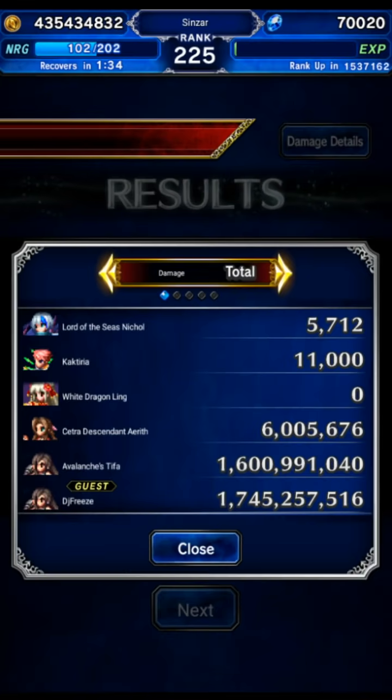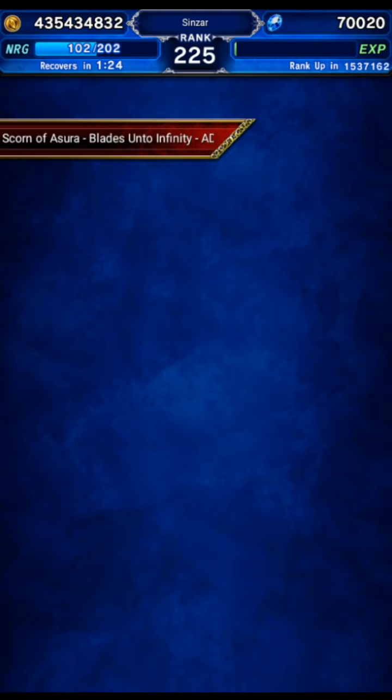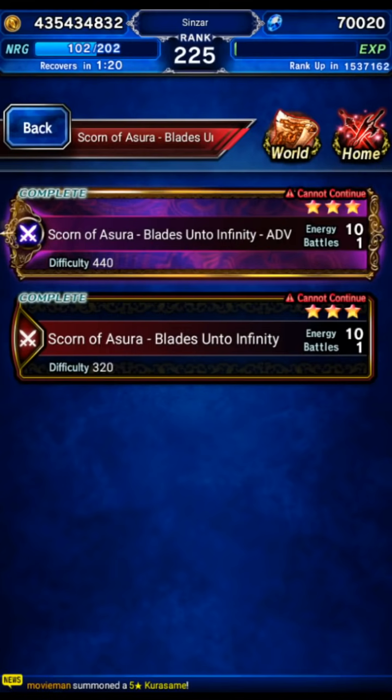Here is the damage breakdown. The friend — what a cheater — he did more damage than me. Unfair. But anyway, there was Ashura hard mode. I think it was all missions, though we might have skipped the one to summon an Esper. Whatever. Let's go and do another one in a moment.